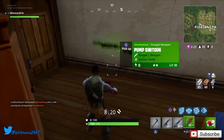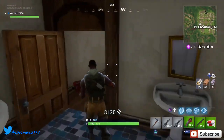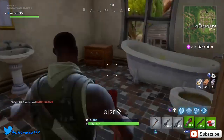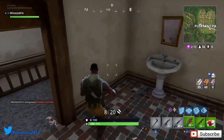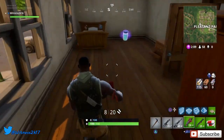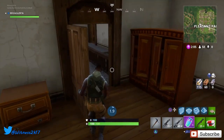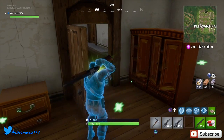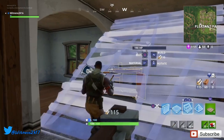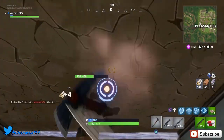We've got the pump shotgun, I'm going to take it - I prefer the pump. A little bit of ammo for the SMG. I know where that chest is, pretty sure. Got some more wood, got a trap. We got a slurp juice - isn't what we're looking for but we'll quickly drink it to give us 25 shield. Going to make a quick ramp and build up.